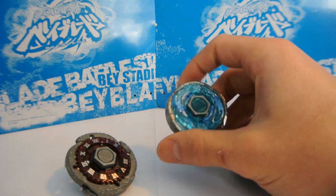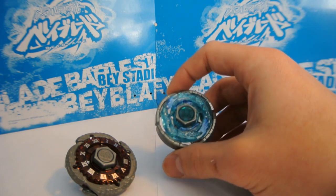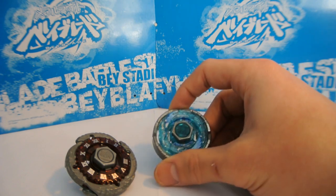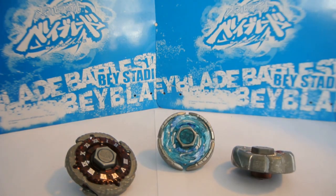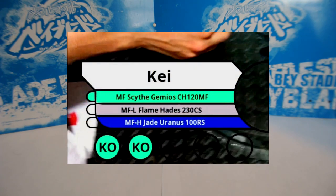It's a pretty solid type of deck construction, but it does have a weakness in that if the opponent is also running a similar kind of deck and their safe combo happens to counter your safe combo, then there wouldn't really be much you can do about it, because the other matchups aren't really going to work in your favor if they can dominate the safe combo matchup. Another good example of an anchor or support deck is the one that Kay uses at AN 2018 for Limited, where he pretty much relies on the Scythe combo as his anchor, and then has Jade 100RS to counter attack types and Flame 230CS to counter any other stamina or types that could have resisted the Scythe combo.